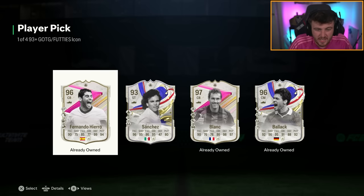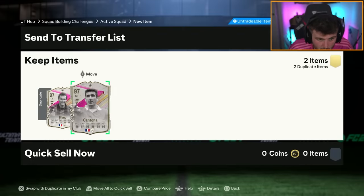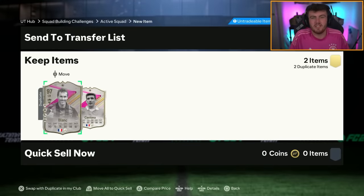Sanchez is the only non-duplicate option in both. We got ourselves two ex-Man United French icons in Blanc and Cantona. Yeah, it's not great, it's not great unfortunately. Let's go over some more and see what we get.